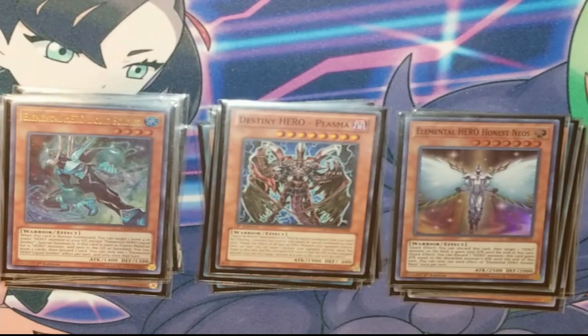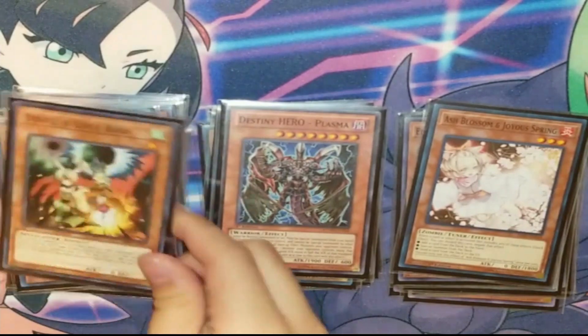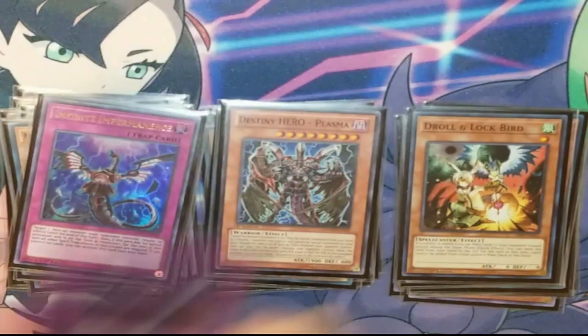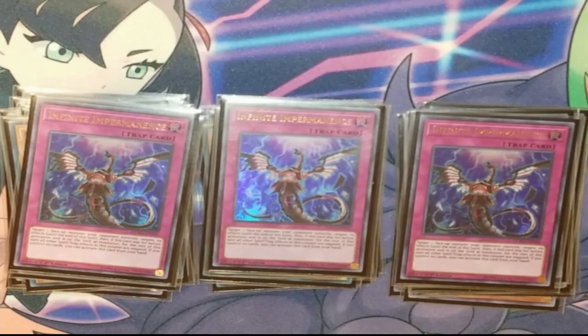Moving on to our Hand Traps. I'm maining two Ash, two Droll. I am playing Crossout, so I'm not maxed out on those, and they're not that useful in the sense of it being basically once per turn. But I do also play Imperms as another form of Hand Trap, so I definitely still have a good amount to go into if I go second, or have cards to stop them when I go first.